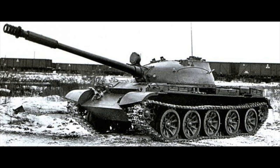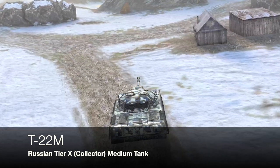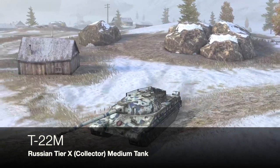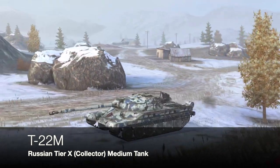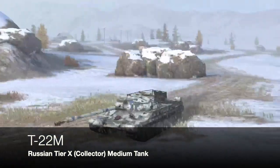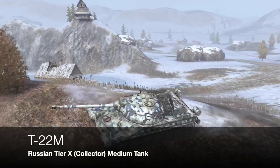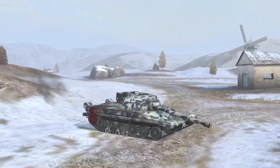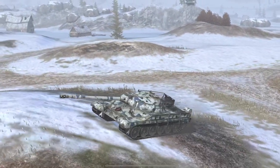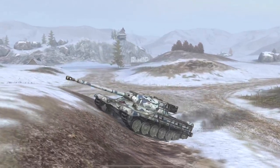This leads us to the third prototype, which we have in the game as the tier 10 T22M. It was never called the T22M in real life — it was actually designated the Object 907. They came up with three designs: a cast hull and two welded hulls. The turret was basically taken from an IS-3, married to a T54 chassis moulded along the lines of the IS-8 — which was actually called the T10.